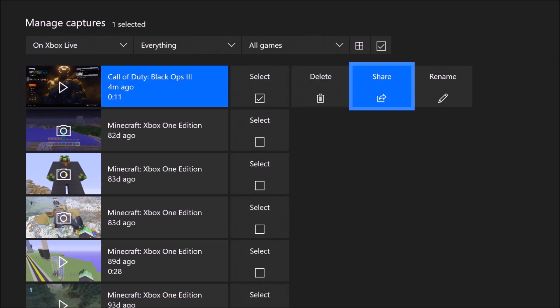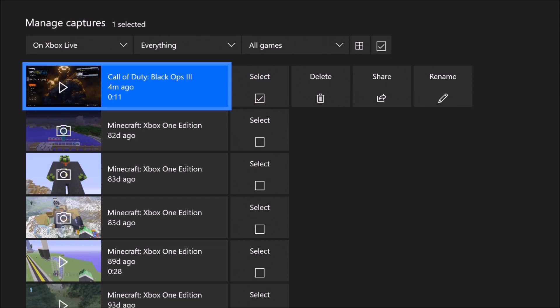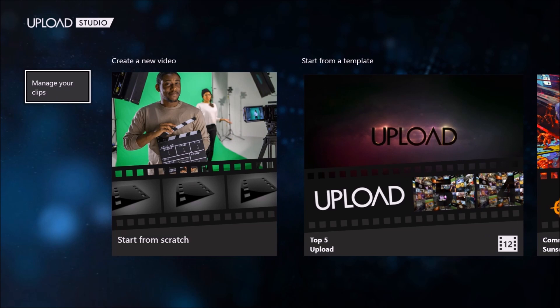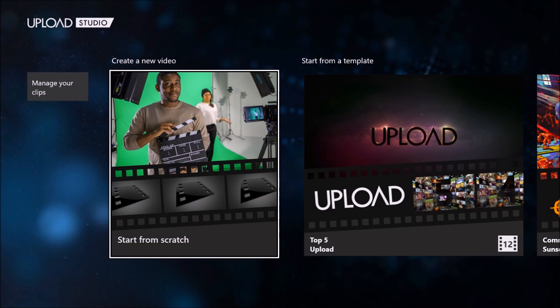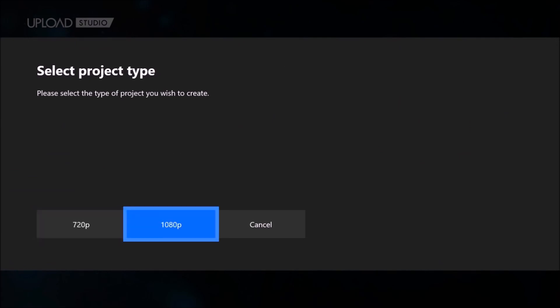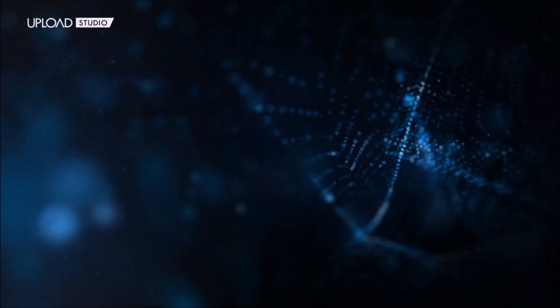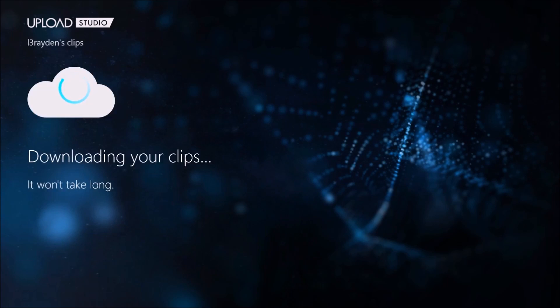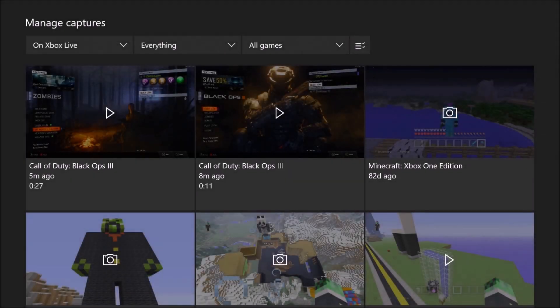Don't go to Manage Your Clips — that's just to delete or share them. Press 'Create a New Video,' then 'Start from Scratch.' You can do 720 or 1080, which is brand new — I didn't know about that because all the clips used to just be in 720. I'm gonna try 1080.